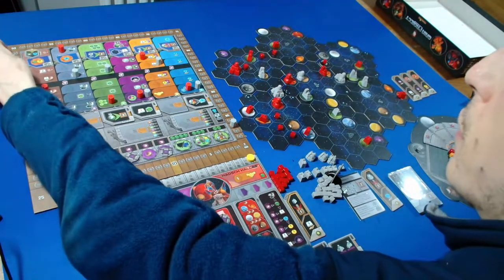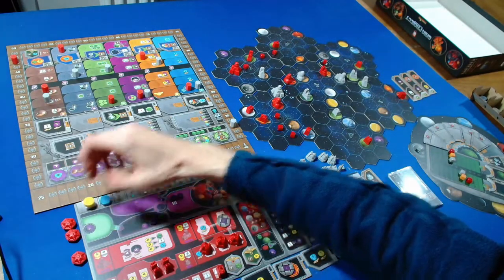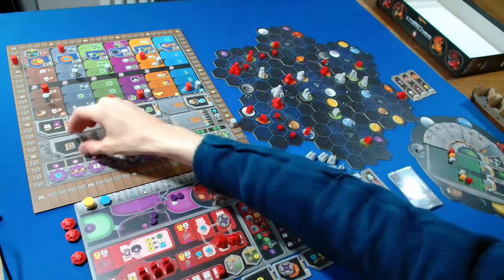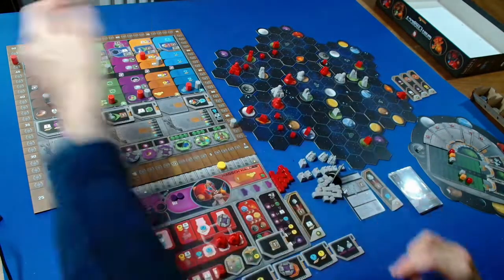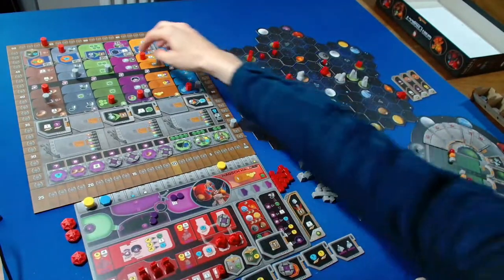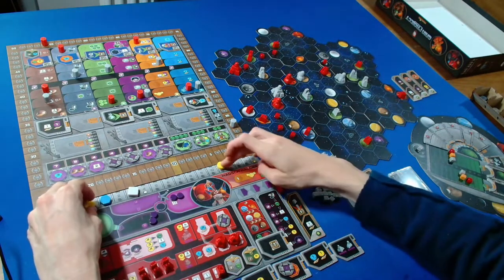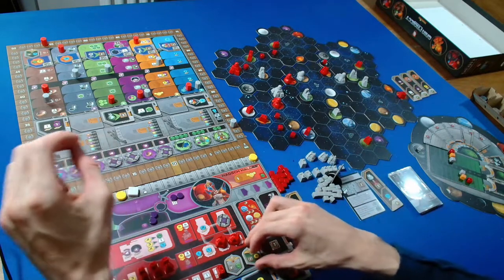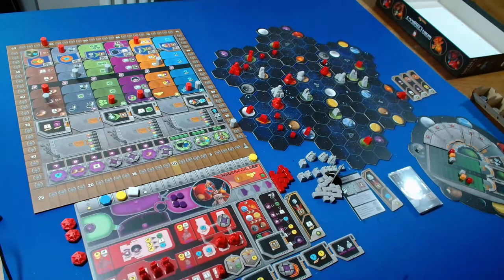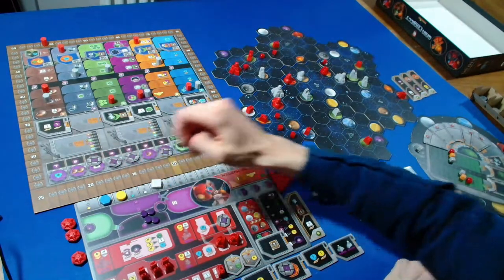We get seven points and six credits - one, two, three, four, five, six. I also want to spend three ore and five credits to upgrade to a research lab. That lets us take a tech tile. I'll take the seven-point tech tile. One, two, three, four, five, six, seven. We can move up in any research area - I'll choose the economy track, getting three ore and six credits. We can flip this to move up there and cycle six power.